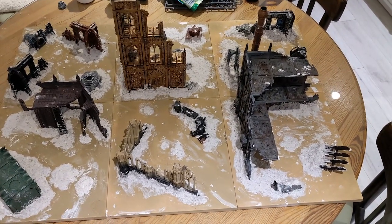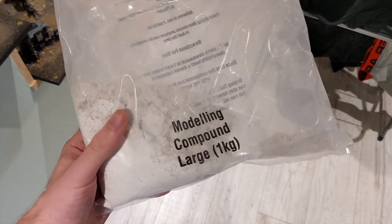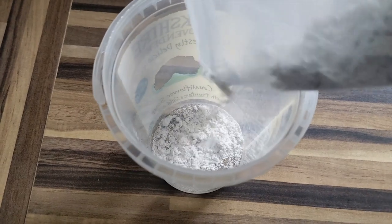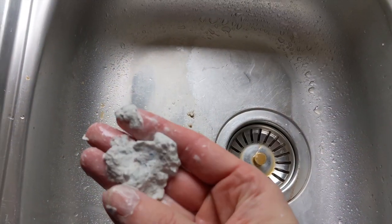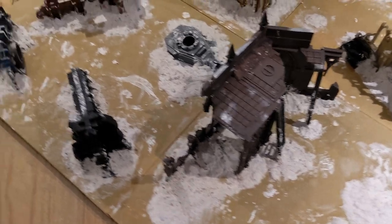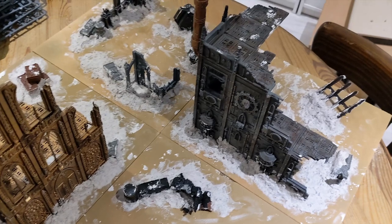I also used the modelling compound again from Geek Gaming Scenics to secure the terrain pieces and add some general contours to the flat tiles. This stuff is really good — you just mix it with water until it takes on like a slushy tuna mayo consistency and then slap it down. It dries really quickly so I used a small tub so I wouldn't mix too much at once, and after about 20 minutes you can smooth it over with your fingers and a little bit of water.